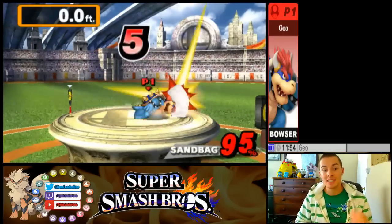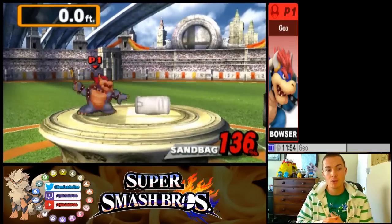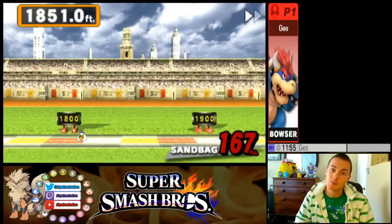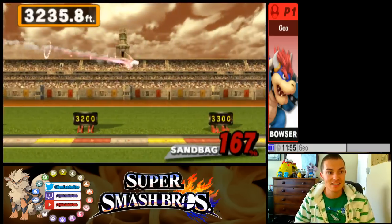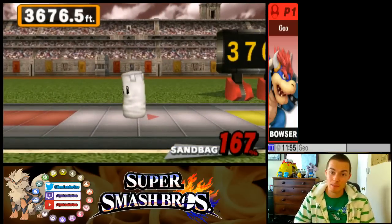Following that, you're going to do a down-B. You should hit the bag twice, then jump into the air and do a back air. That's the most complicated part of this, because you've got to time it right and aim it right — that's the hardest part, honestly. Then you're going to step forward and hit with the home run bat. It should be at 167%. If you hit with the very tip of the bat, you should be getting somewhere in the realm of 3,600. Mine glides in, as you can see here, lands at about the 3,500 mark and glides into 3,676.5 feet.